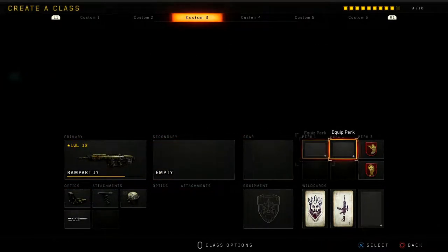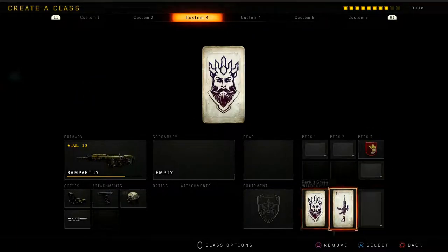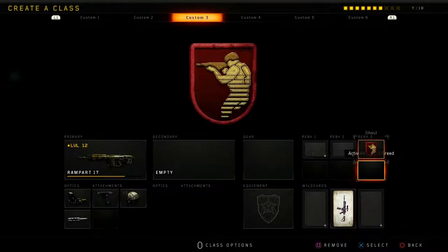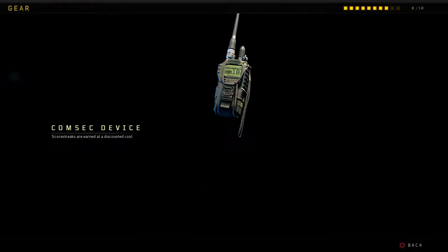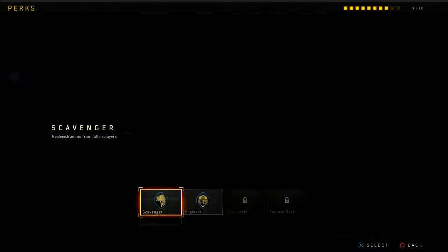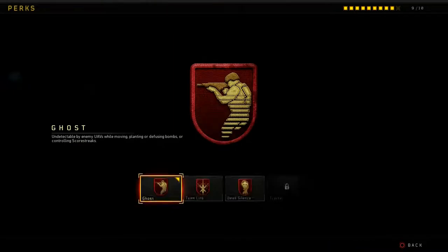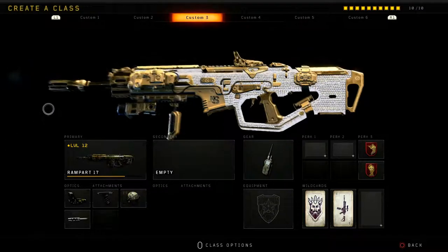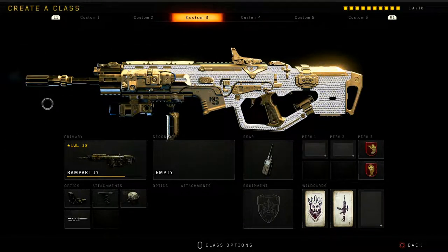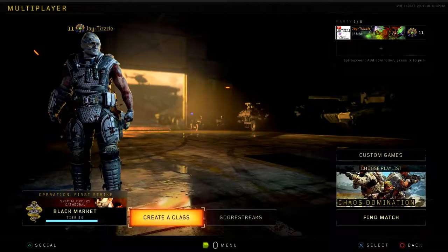We'll give up Dead Silence and throw on Cosmic Device, then keep Dead Silence and drop the others. So the final class is: Rampart 17 with Reflex Sight, Grip, High Cal, Long Barrel, Cosmic Device, Ghost, and Dead Silence. That's the class we're rocking — let's hop into the game.